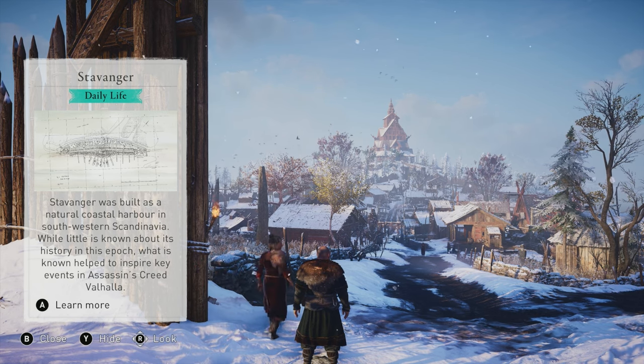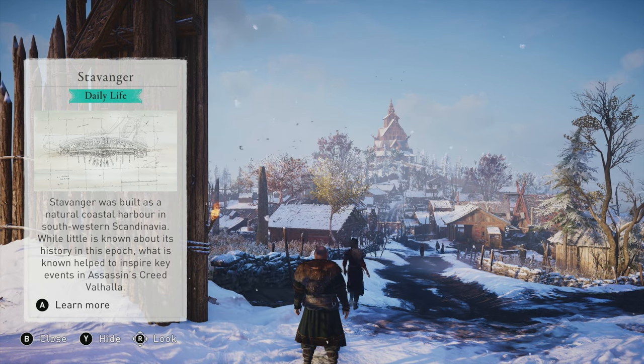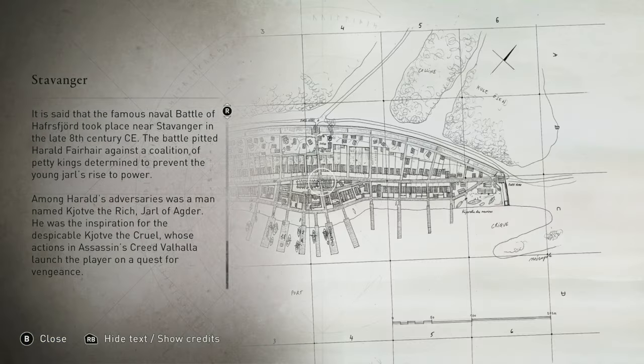The game has a discovery tour that takes you on a semi-guided museum-like tour of the game's world with a lot of information and historical facts, and Valhalla also brings back the codex from older games, which is available to browse during regular gameplay.